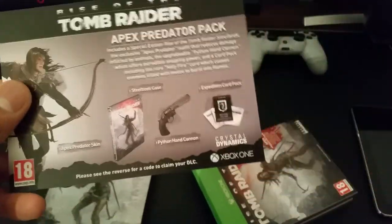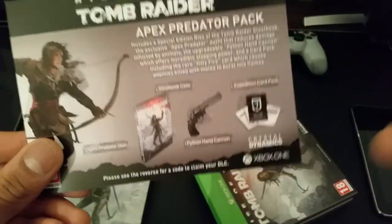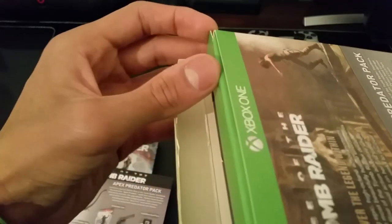In here we get basically the same info I told you on the back. Oh, and I got a code in the back — so basically the DLC code is in there. And then we'll open the other one. Need to not give away my code there.